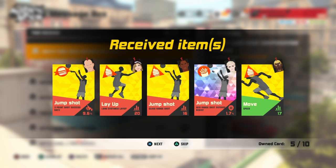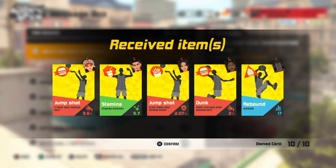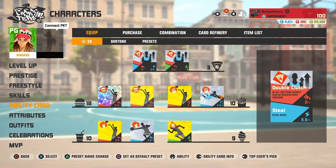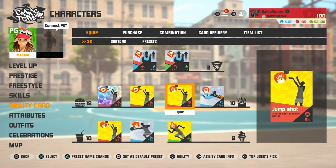We also have a 10 random platinum pack — let's see what we get. Oh my goodness, gold three-point shot on Murdoch! I actually needed that because I had a silver, but now I can swap that out for double gold. I also have a gold speed on Deacon but I already have a platinum so I don't really need that. Five more — and a Meek upgrade, I'll take it. My Meek is gonna be shooting even better.